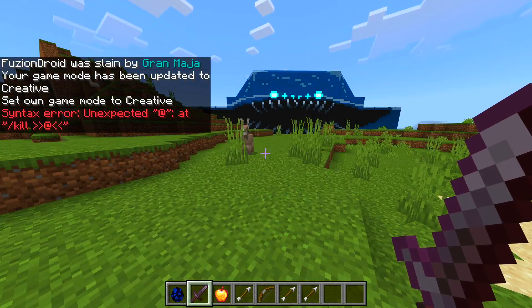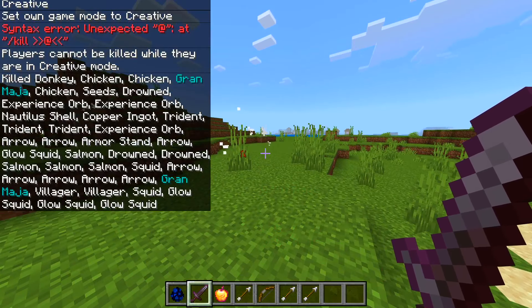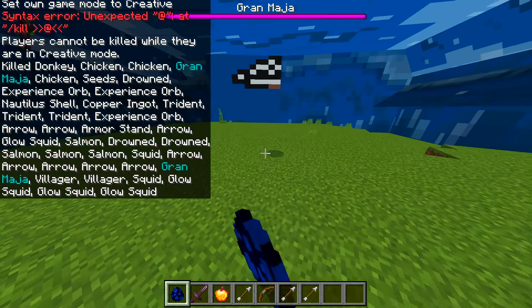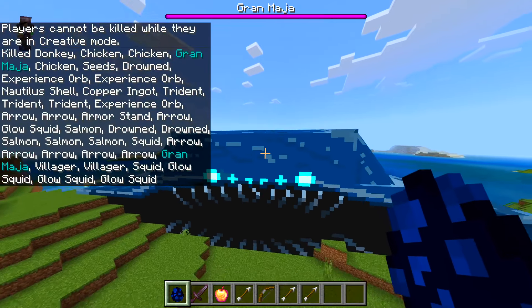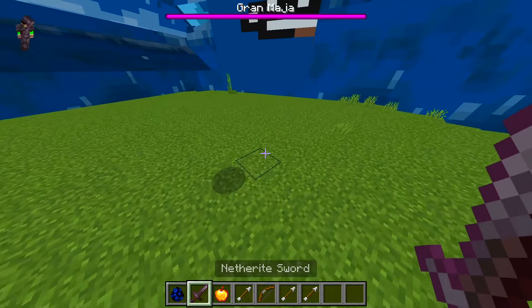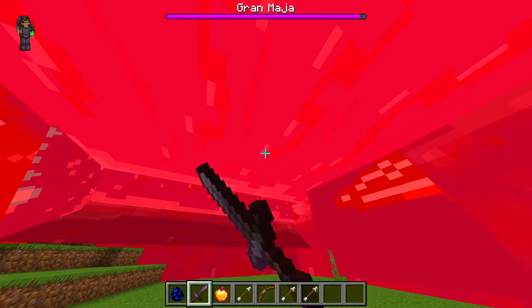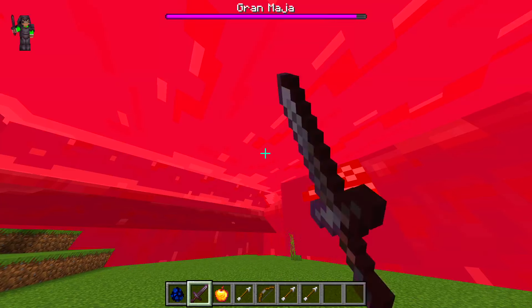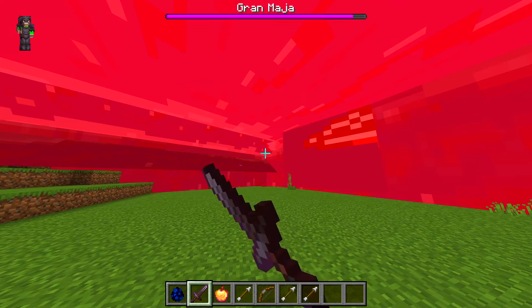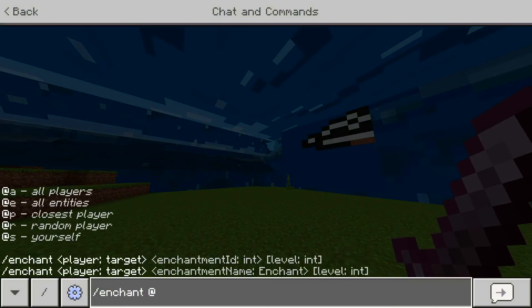There's his hitbox! I found it, guys. We might need to be in creative for this. I didn't put the E down for some reason. Let's spawn the one on land again just so we can have a look at him, because the water one is a little bit too hard. His hitbox is very, very small. You have to hit it kind of up — you can't hit it below.